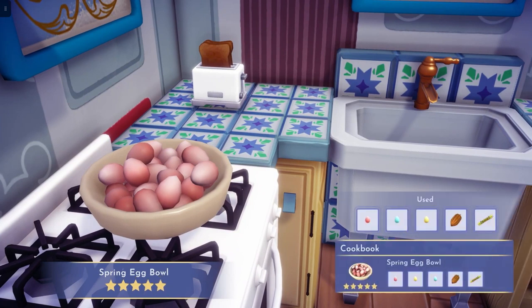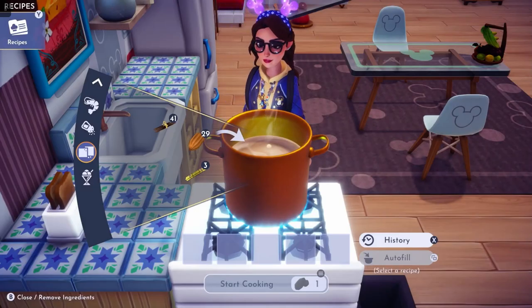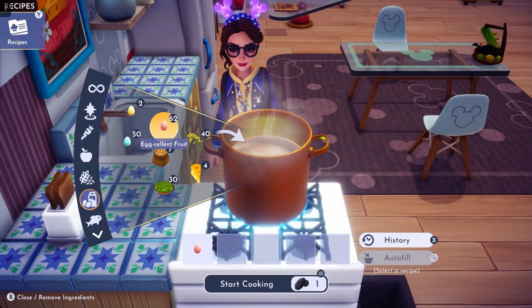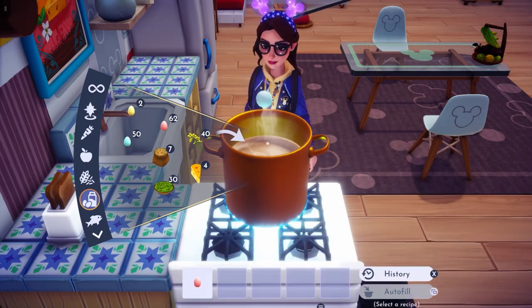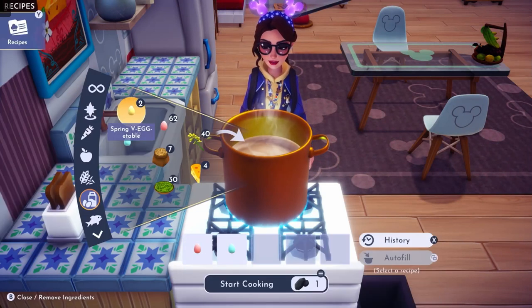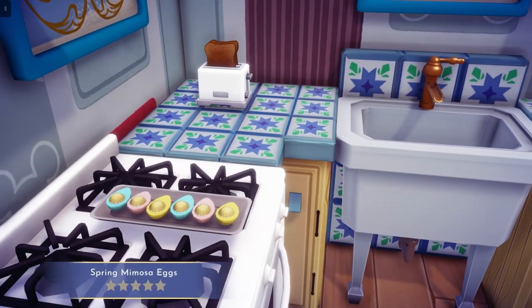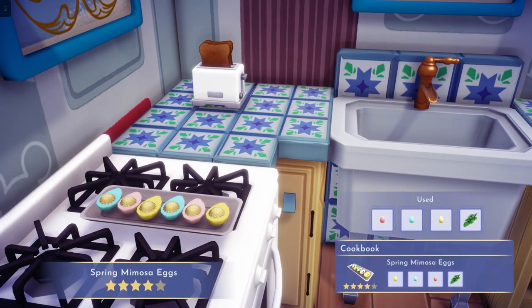Final recipe, the spring mimosa eggs. We need Eggcellent Fruit, Wild Spring Egg, spring vegetable, and basil. Make that and we will get our spring mimosa eggs, which is four stars.